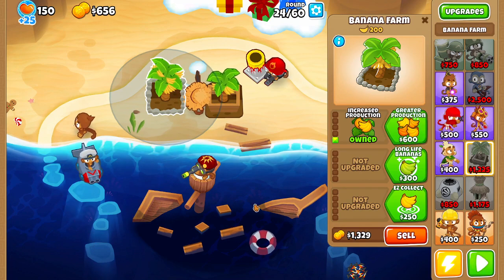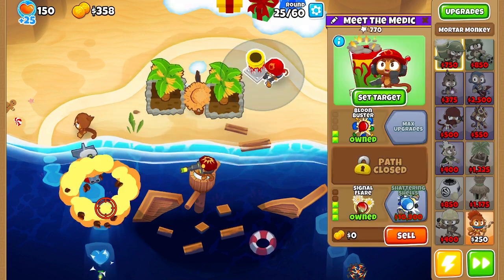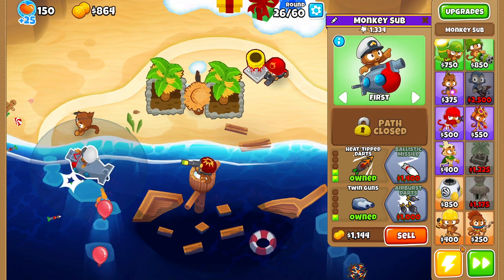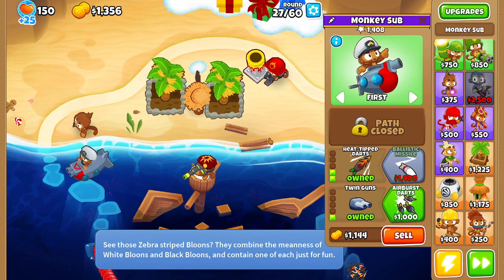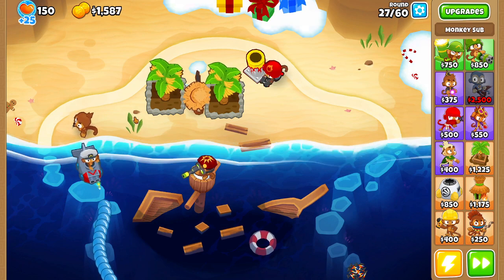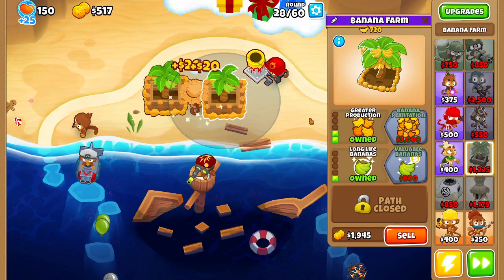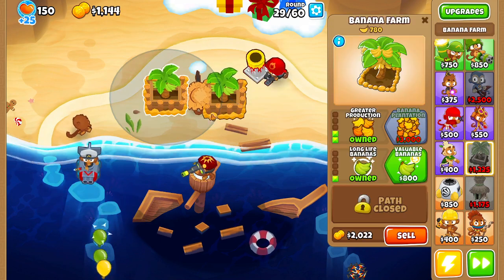I'm gonna name these guys - I have names for most of them, but two of them, not so much. Since we have good defense and offense, I'm thinking maybe we just go for support for now. We haven't even gotten a spike factory yet. So I think I'm just gonna focus on these banana farms until we start getting some trouble with the water waves, in which case I'll use my Mortar Monkey to take them out.